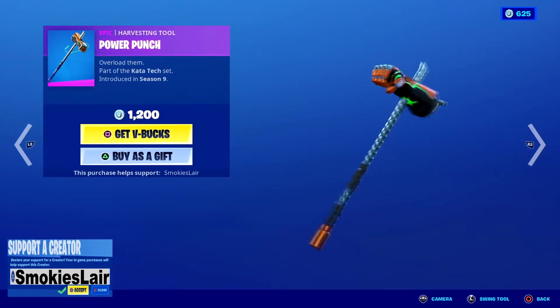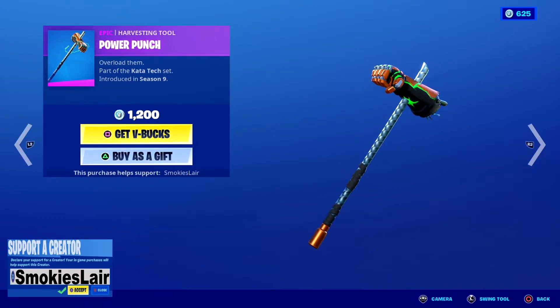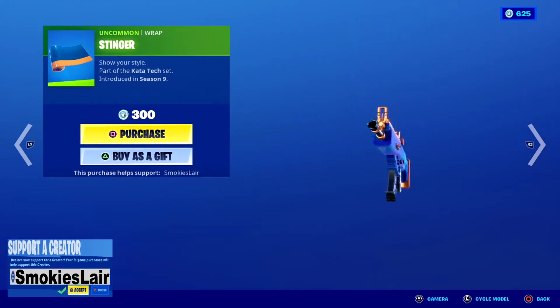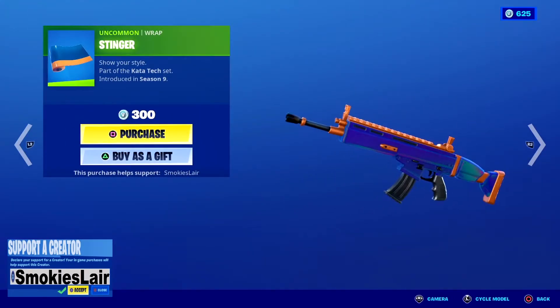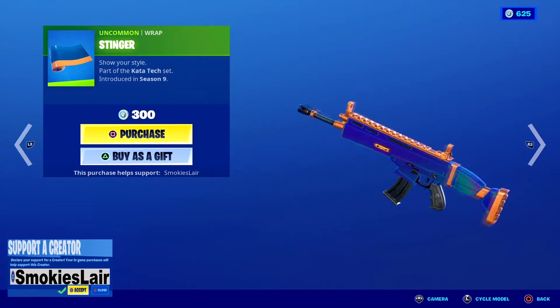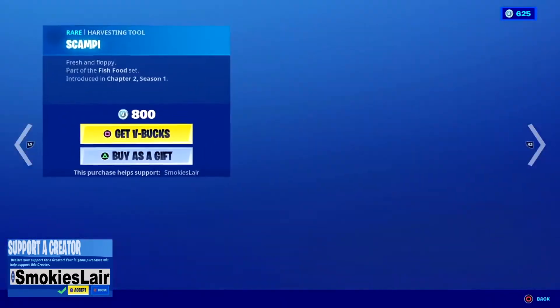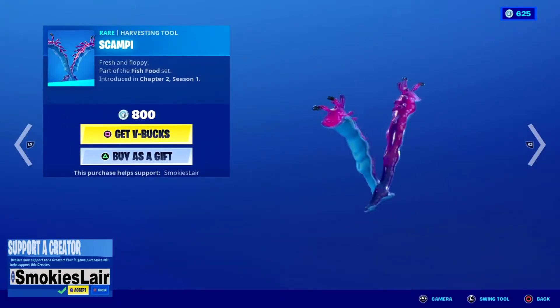Next up guys we got the Power Punch — a fist on a piece of rebar, let's go! That's nuts. Next up we got the Stinger, that's a pretty cool colorway, I kind of like it, it's not my favorite.